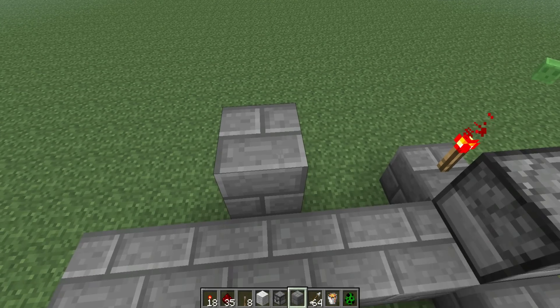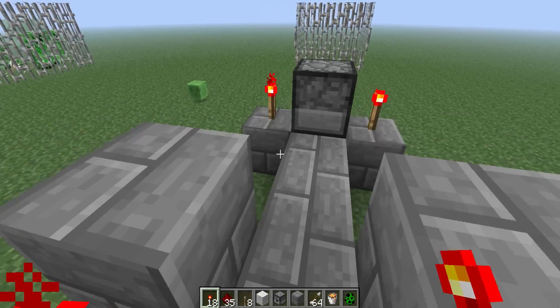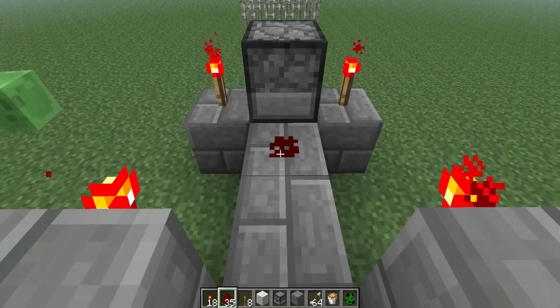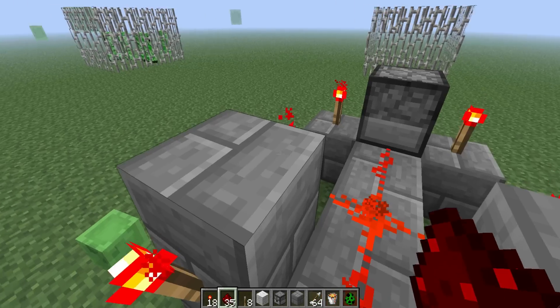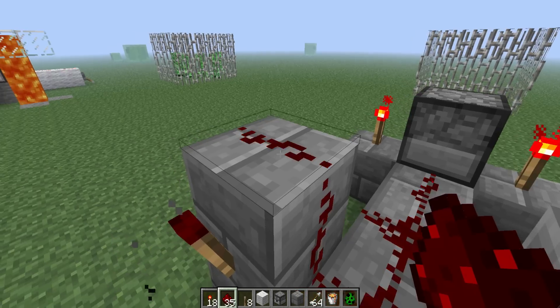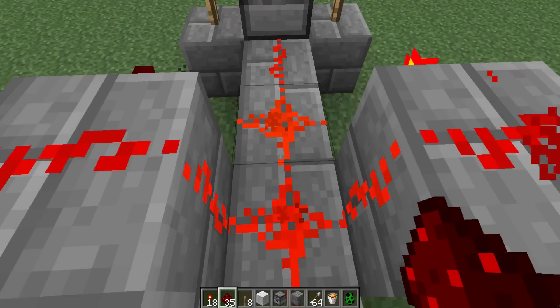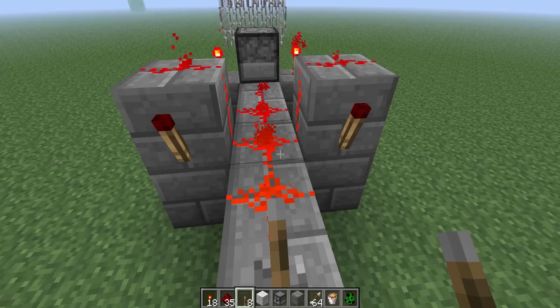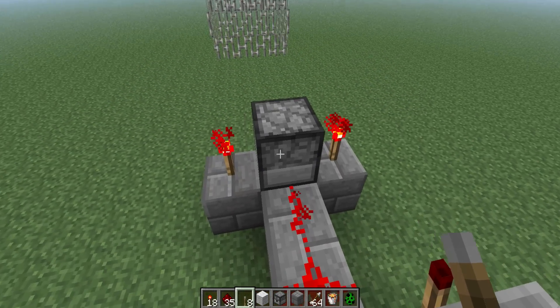Now on either side of these two blocks, you're going to put redstone torches. Now you're going to wire it by putting redstone dust on top of both sides and in the middle. Then you're going to put your lever at the back and turn it on — that basically turns the dispenser off.